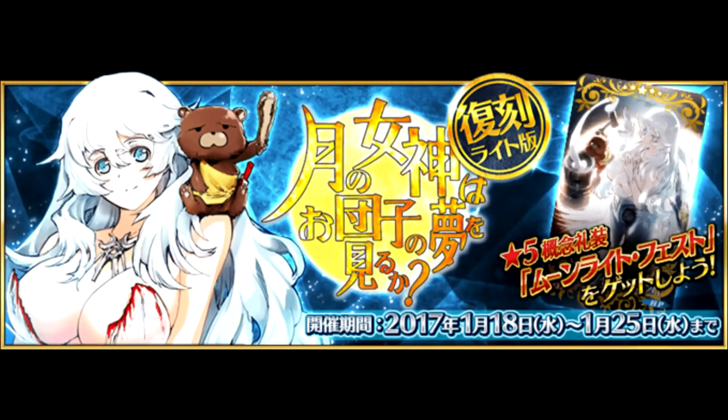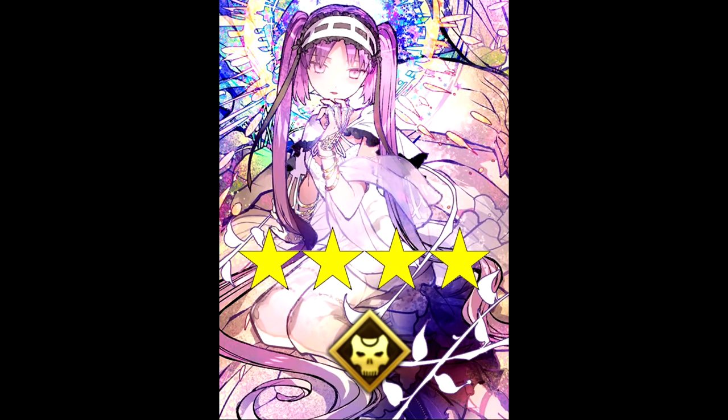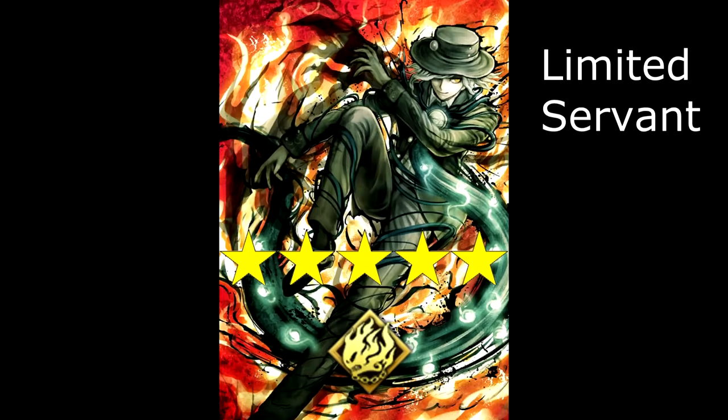Next, we'll be getting a rerun of the Moon Goddess event, where the 5-star Archer Orion will be on rate-up. The 4-stars on rate-up during the event include Marie Antoinette and Steno. And to top off January, we've got a rerun of the Cries of the Vengeful Demon in the Prison Tower event, which has rate-up for the limited 5-star Avenger, Edmond Dantès.